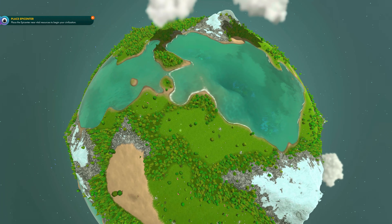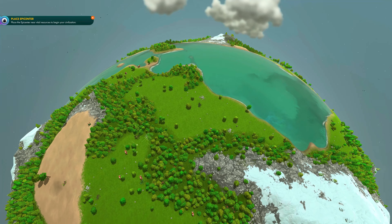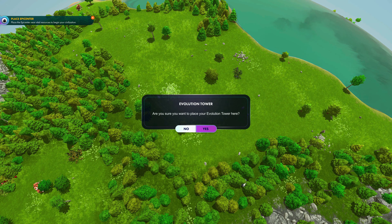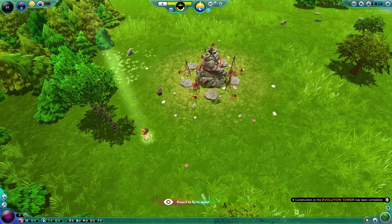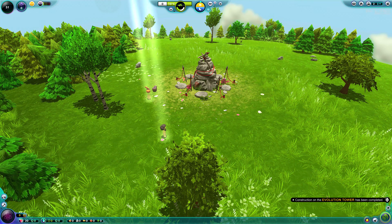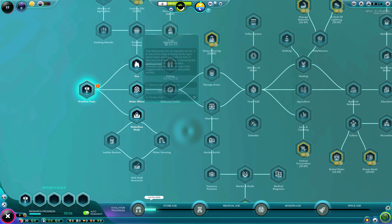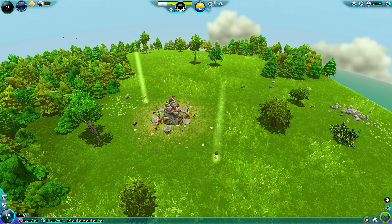As normal, straight into the planet — looking for the largest body of water I could find. This is the second largest world for reference, and that body of water you can see behind there is the largest on this planet. I'll put the Evolution Tower down as normal. I'm not going right up to the coast this time — I'm spreading the main buildings out a bit more. And there we can see our first two yellow Nuggets, straight into the research of course.